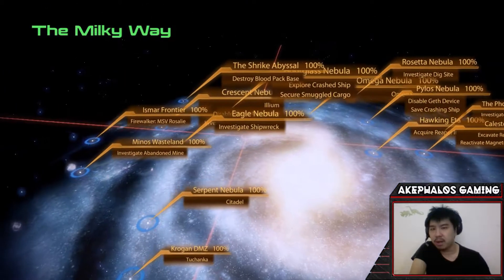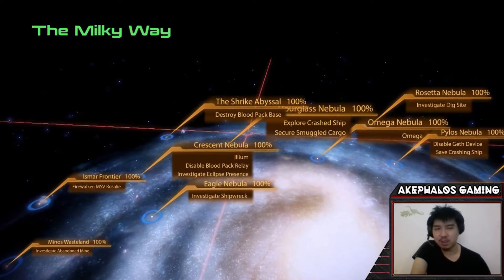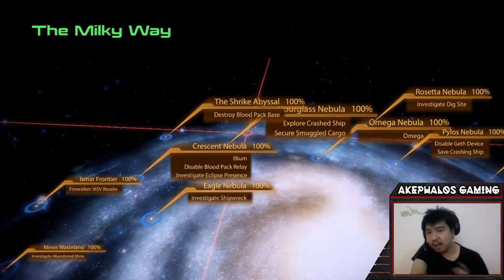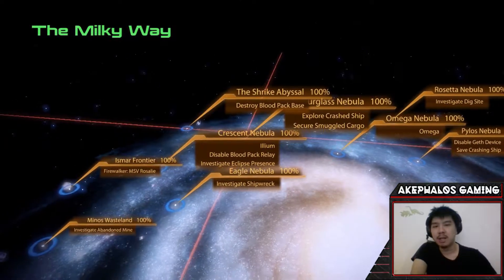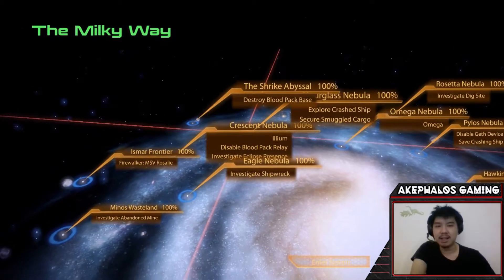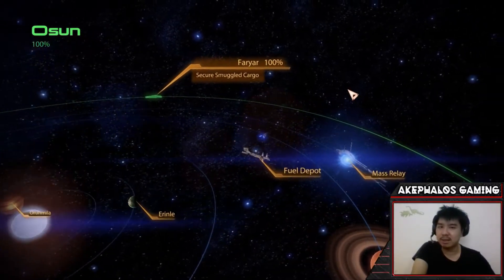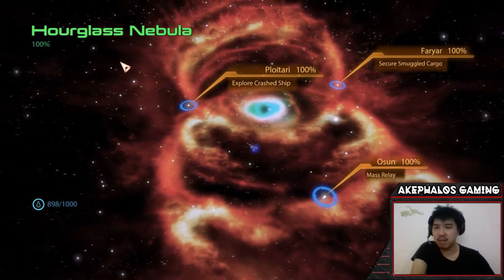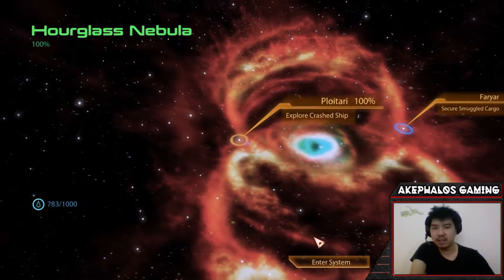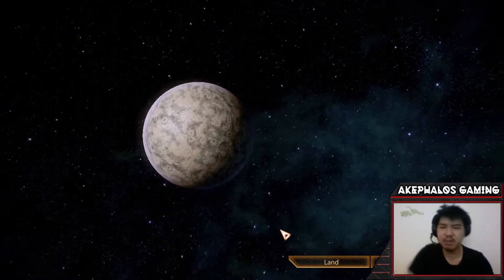Each episode is going to have two side quests — that's what I'm trying to say. We're going to head on over to the Hourglass Nebula cluster and go to the Deplotary system. We're going to explore this crashed ship first, and then head over to Faria and secure the smuggled cargo. For now, let's just head to the crashed ship on Zanethu and see what this is about.